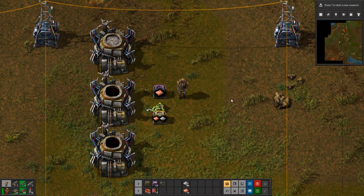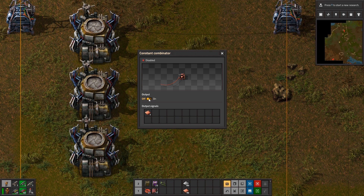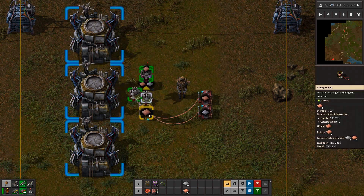You can also set it up using the circuit network. Here I have some constant combinators hooked into the box, and I can use them to filter what goes in it. If you try to tell it to accept several items, it will only remember the last used signal.